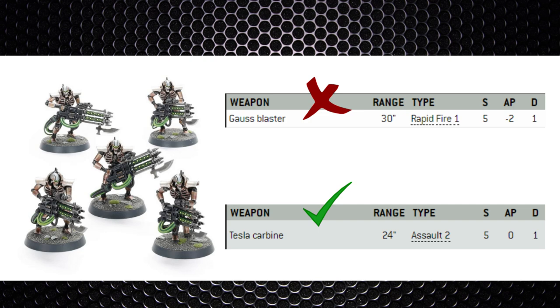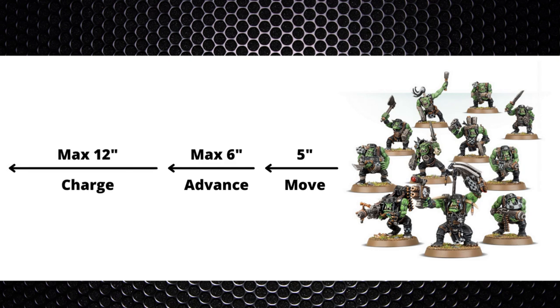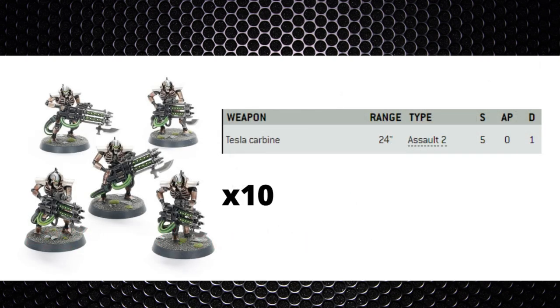Keeping at 24-inch range is the sweet spot. Orks move 5 inches — if they advance and charge that's a 5-inch move, plus potentially 6 from the advance roll, making 11 inches, then a maximum 12-inch charge on top: a grand total of 23 inches. So they can't even declare a charge from 24 inches away, and that's the absolute best-case scenario requiring a max advance roll of 6 and a max charge roll of 12.